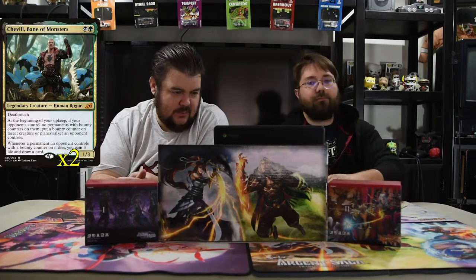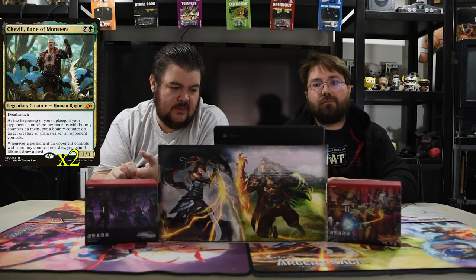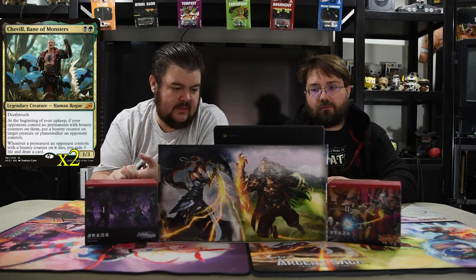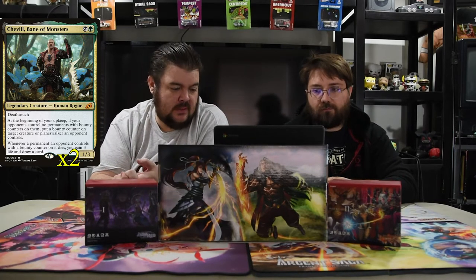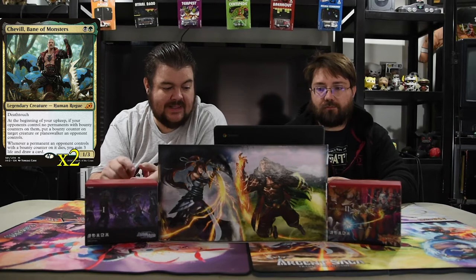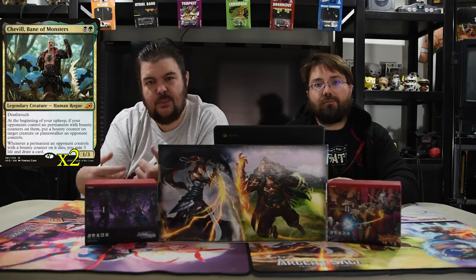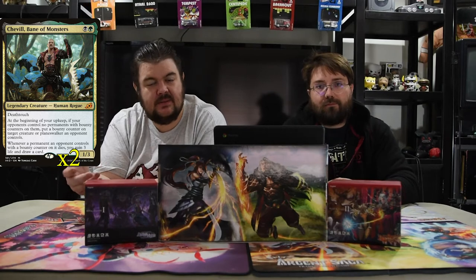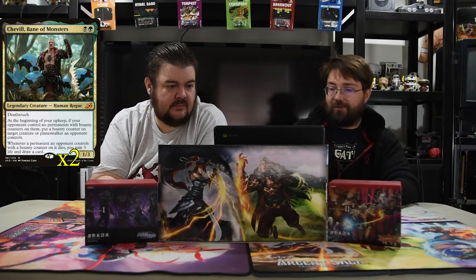Next up is Shevel, Bane of Monsters. He's a black and a green for a 1/3 with deathtouch. At the beginning of your upkeep, if your opponent controls no permanents with a bounty counter on them, put a bounty counter on a target creature or planeswalker an opponent controls. Whenever a permanent an opponent controls with a bounty counter on it dies, you gain three life and draw a card. So every turn he gets to freely put out a counter, and then you kill that creature and get three life and draw — and you're playing black, so killing creatures is just so nice.